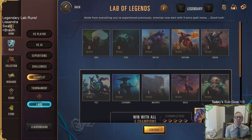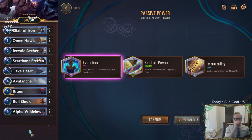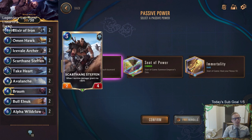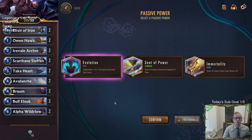Welcome everybody on Twitch chat and YouTube for a Braum legendary run here on Legends of Runeterra. We're recording one for each of the 20 champions available so far. We've gotten five champions and Swain as individual legendary runs, and now we're heading to Braum. This is our starting deck for Braum — we'll have 18 cards. Evolution is a really powerful power and that's the one we're going to choose.